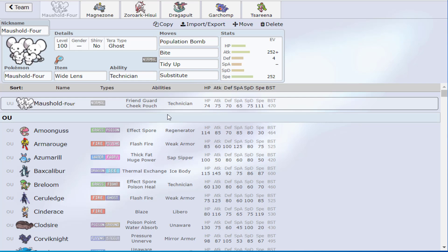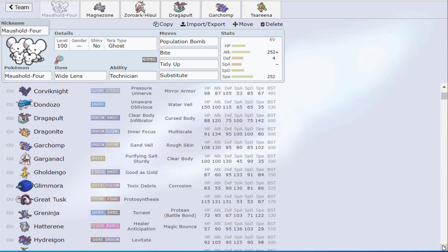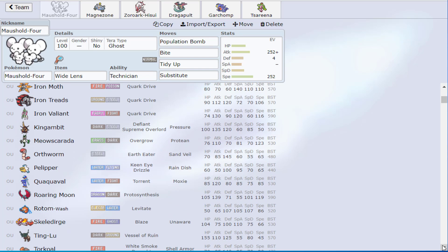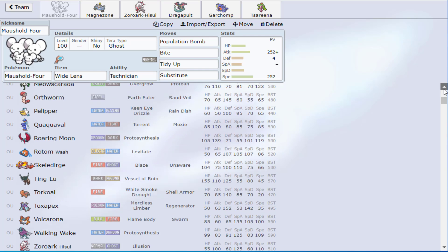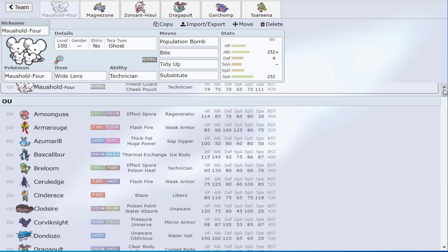In this case, it's going to be supporting one mon — it doesn't mean the entire team has to revolve around Mousehole. When I scroll through the tier, the second step is figuring out what stops it. Steels obviously — Corviknight, King Gambit, Iron Threads to a degree — these are things that stop Mousehole. They'd be annoying to deal with.